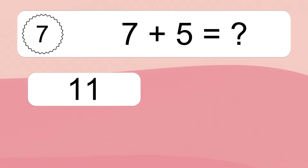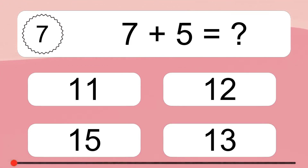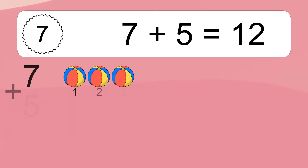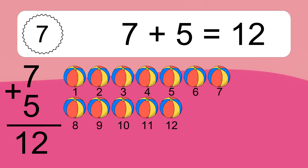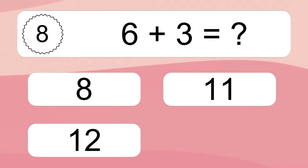7 plus 5 equals what? 7 plus 5 equals 12. Let's count it: 1, 2, 3, 4, 5, 6, 7, 8, 9, 10, 11, 12. 6 plus 3 equals what?